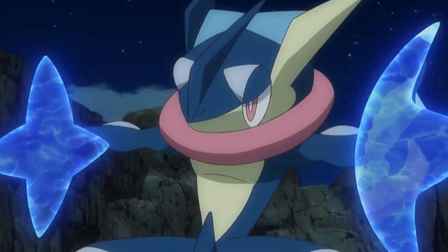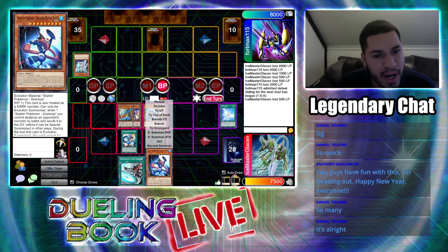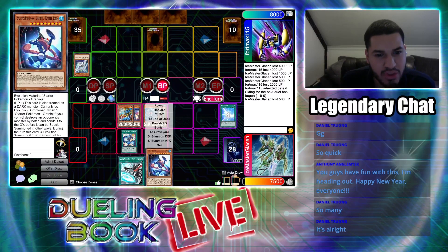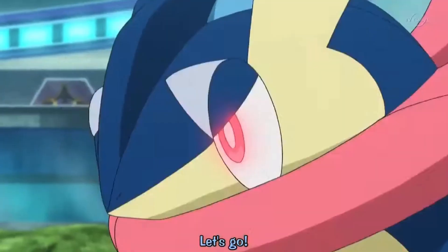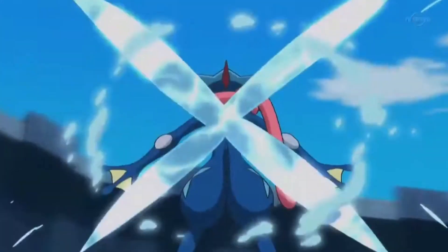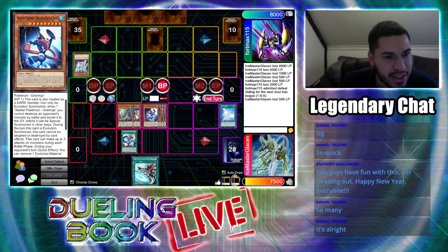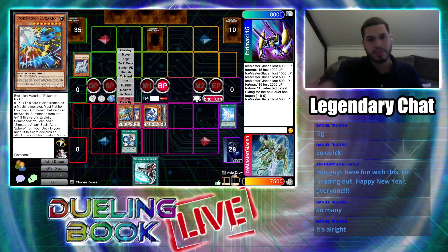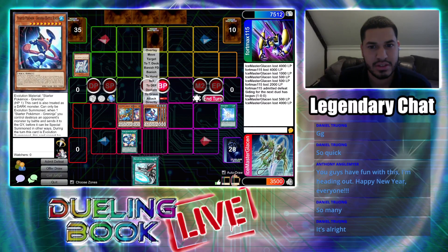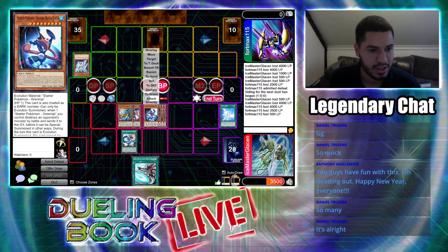I equip Aura Spear to my Lucario — he gains 1,000 attack points, so he's 3,500. Battle! Greninja, use Water Shuriken! The effect of my Starter Pokemon Greninja Battle Bond activates — when my Greninja kills something by battle, I can Evolution Summon my Battle Bond Greninja from my hand. Now he has 4 HP and 4,100 attack points. Then, Lucario, direct attack for 3,500. We forgot to account for the 4,000 life points — that's game.